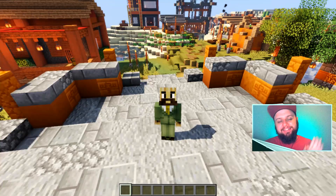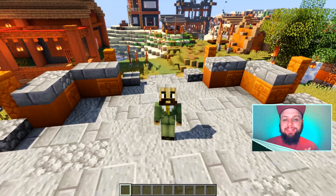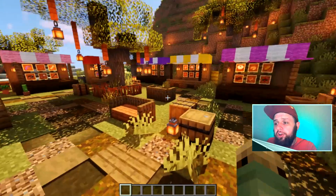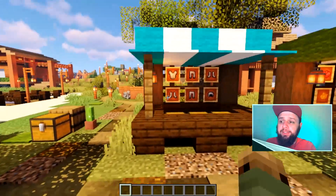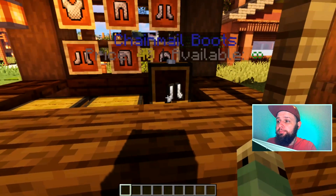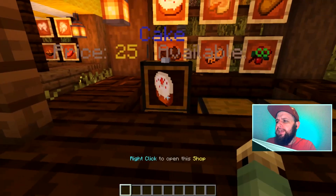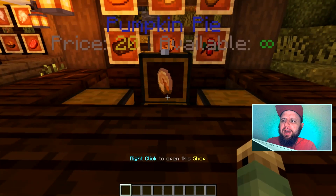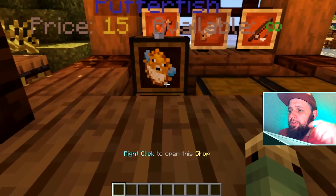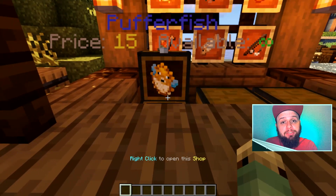Let's go ahead and dive right into this plugin and show off some of the features for players so that you can know how to set up your own shops or use shops on a server. The Insane Shops plugin will hook into a vault-based economy. If you have that installed on your server, your players will be able to use their vault balance to purchase products.